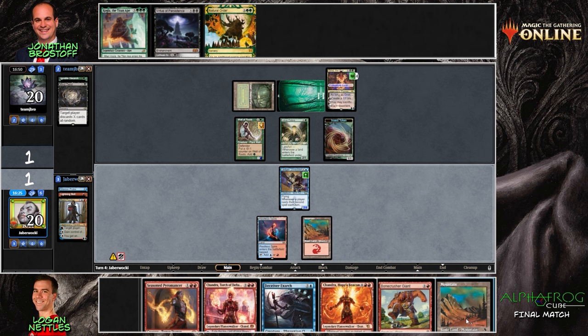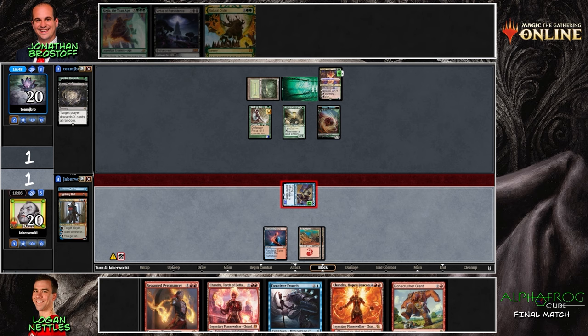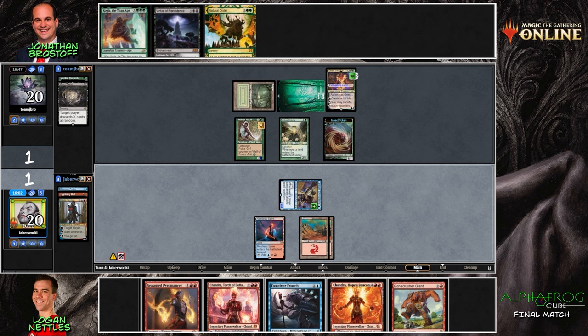The other option is to play the Deceiver Exarch or the Seasoned Pyromancer — how do you line up the options? I just look at the Grist as being a threat that needs to be taken out. It's just going to keep gaining advantage if we don't deal with it. Maybe playing Seasoned Pyromancer and looking for the Splinter Twin is a line, but I like just taking out the Grist.